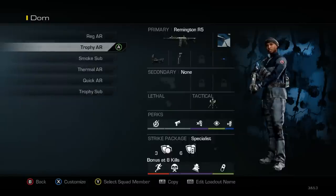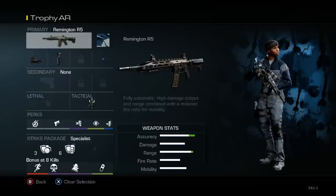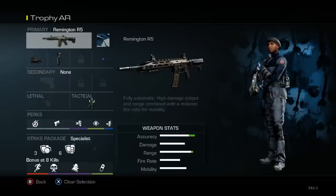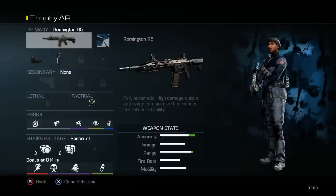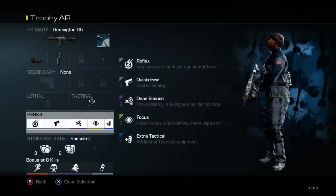My next class is my trophy AR. This is the one when I'm going to be playing up a bit more, getting closer to the domination sites if I need to start pushing with an AR, and I can just get trophies down. It's also good for Strike Zone for those pre-nades across. I've got the extra trophy with that extra tactical, and then I've got reflex so that I can put the trophies down faster.